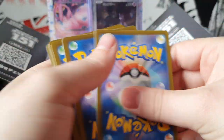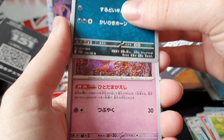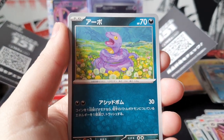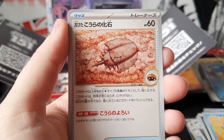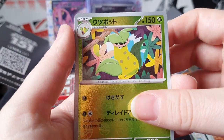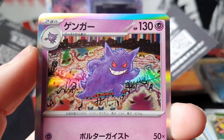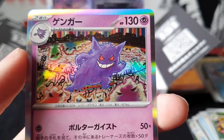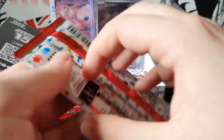One, two to the front and flip it over - Nidoran, Haunter, Ekans, Goldeen, Fossil, Victreebel reverse, and Gengar - what the hell! That's a pretty weird style, looks like I drew it when I was five. Still nice to have a Gengar.